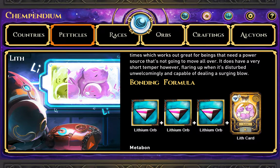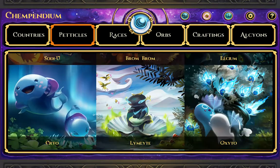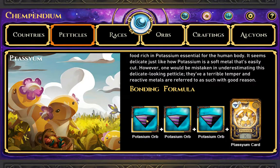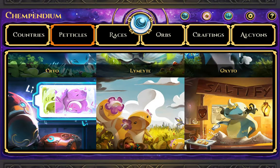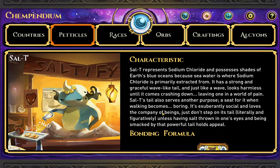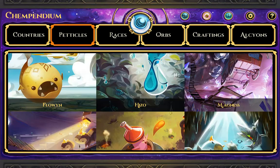Climelight — potassium orbs and a Lyth card. Yeah, I did one of these — potassium orbs and one potassium card. Salt — yeah, sodium chloride, just table salt right here, sodium and chlorine. So these are just regular compounds and stuff.